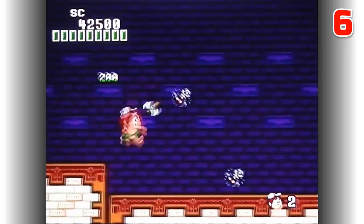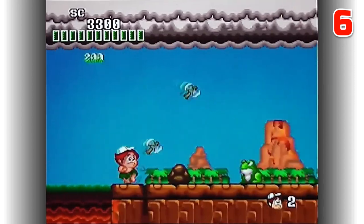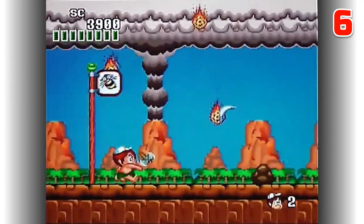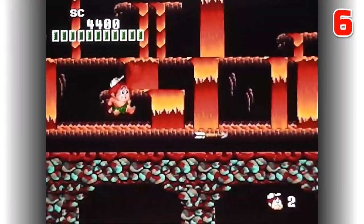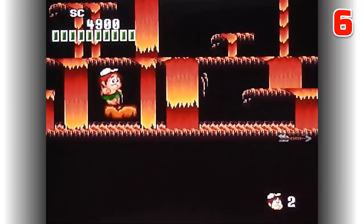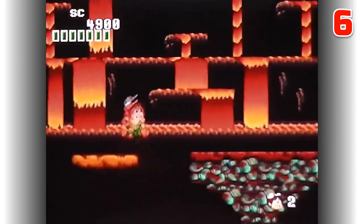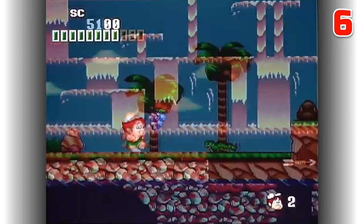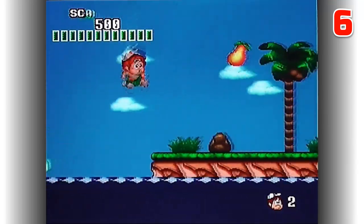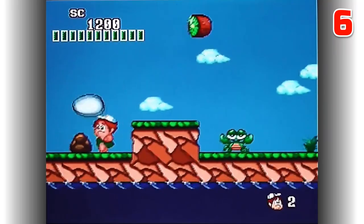Just to confuse things, Hudson Soft actually ported all of the Wonder Boy sequels to the PC Engine, changing the title and character designs, and bizarrely when they converted Wonder Boy 3 they decided to call it Adventure Island. New Adventure Island is in essence an enhanced version of the original Wonder Boy with more detailed and colourful graphics and new power-ups. The graphics and tunes are great with fast progress through levels necessary due to the constantly depleting health bar. I should warn you though that it's absolutely rock hard in places and can be hugely frustrating.